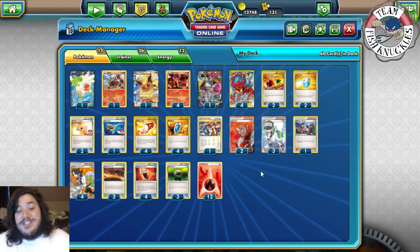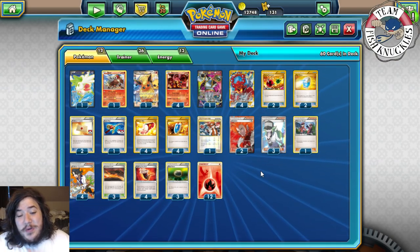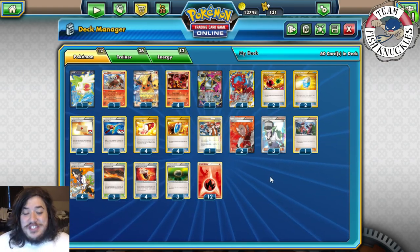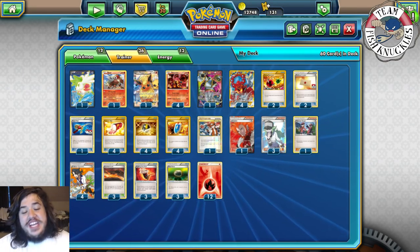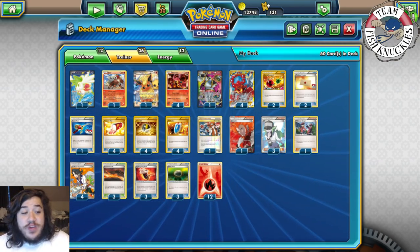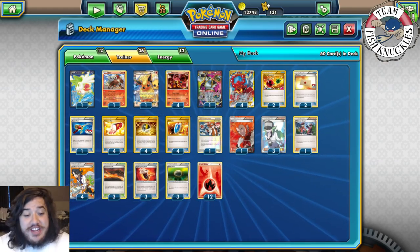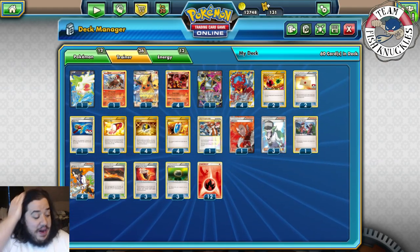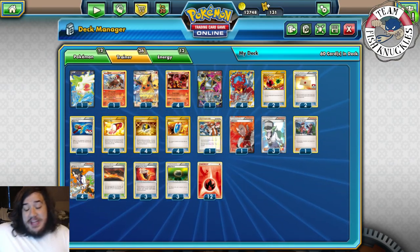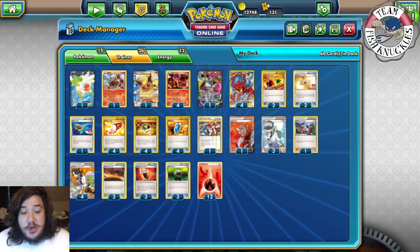I need to put Ultra Balls in the deck — I promise the videos show me winning two games without any Ultra Balls, which makes it even harder. But the deck does need Ultra Balls. Here's the updated list with Ultra Balls added. I took out a Lysandre, one Fighting Fury Belt, and the two Max Potions to make room.